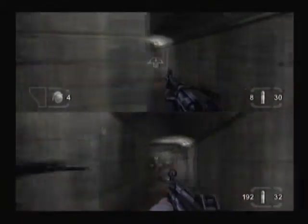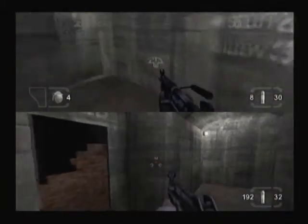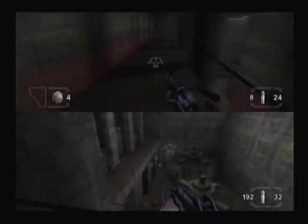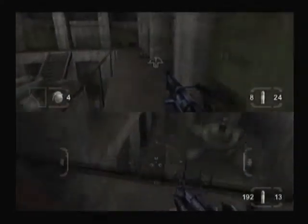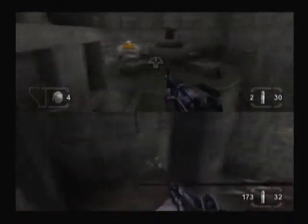Yeah, almost there. There's some health there you should take. Well this must be the starter motor, but according to this gauge there's no water pressure. Looks like — turbines! That explains why you need water pressure. You better find the controls. Let's basically try and get this motor going.